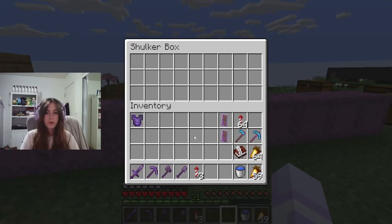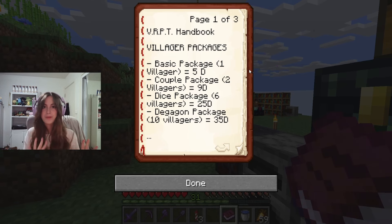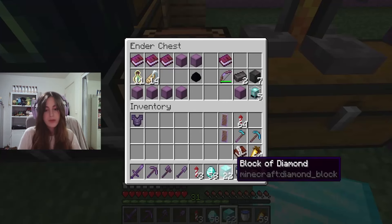So what do we want to put in these? Obviously we're going to do some netherite. One villager costs five diamonds, so I think what we could do is put five diamonds in each package. That way it's like your first villager is on us.